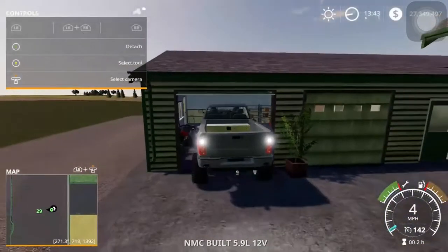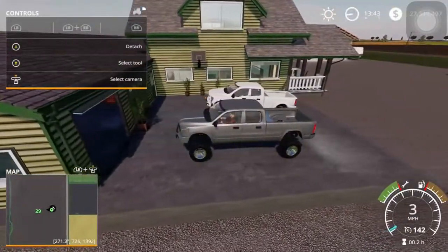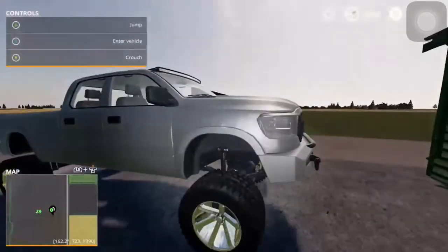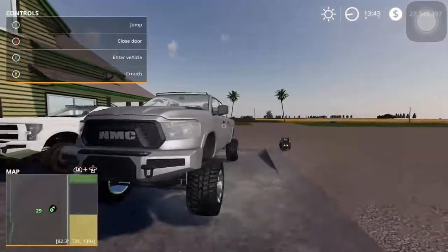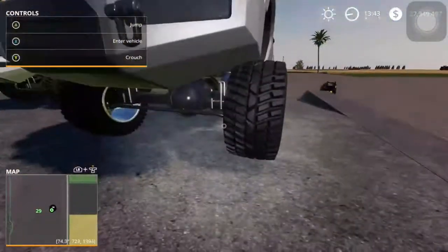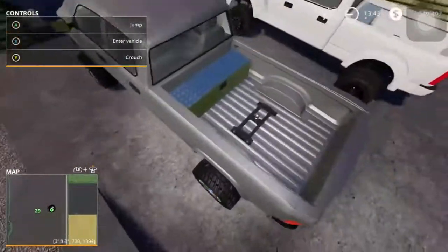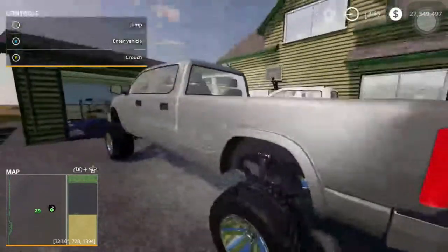And here is my 5.9 12-valve Cummins, third gen. I wanted to get a fourth gen but they didn't have any, so I just got a third gen — gray metallic, chrome rims, American Force, stock mirrors. I wasn't going to put tow mirrors because it would look a little goofy. LED bar, and we got some wide boys on here. This one's just not as wide but the Dodge has it as wide.